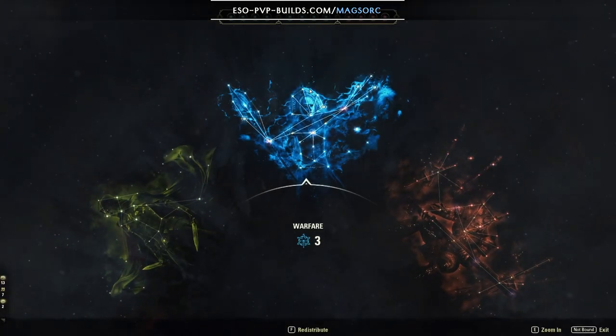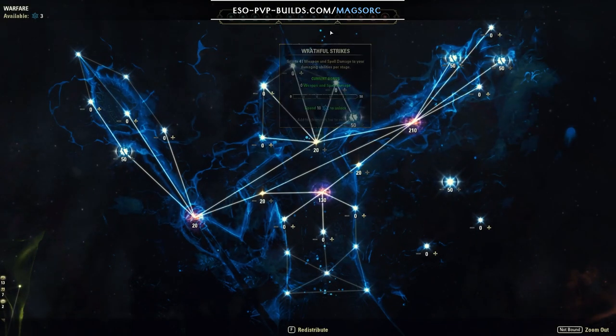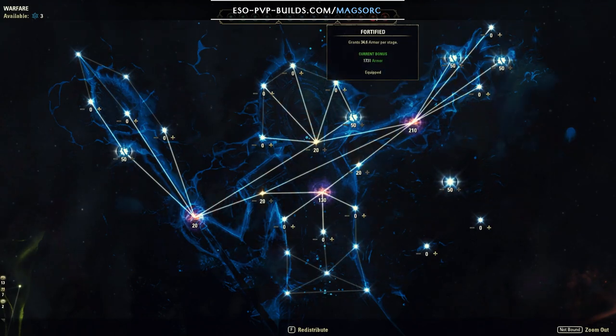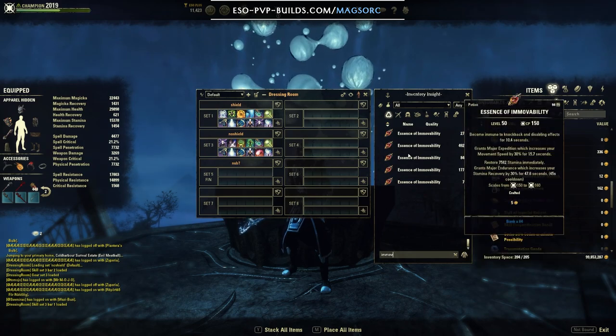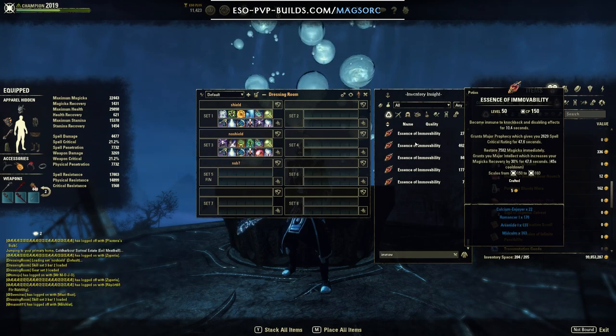For champion points, in the blue tree I have mastered arms, fighting finesse — further emphasizing crit damage; swap to wrathful strikes if you go with a spell damage build — deadly aim, and focus mending. In the red tree I have sustained by suffering, pain's refuge, fortified, and survival instincts. Fortified is the flex spot — I like it for a no-shield build because I'm taking a lot of damage and my defense isn't great, so I'm getting survivability wherever I can. For food: Ozorga's smoked bear haunch. For potions: essence of immovability, giving magicka, spell crit, and immunity to knockback and disable effects. The race is the same — High Elf or Breton — and you want vampire stage 3 for the undeath passive.